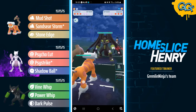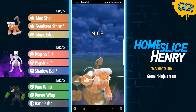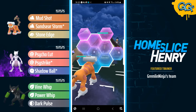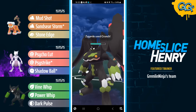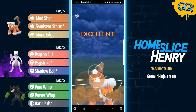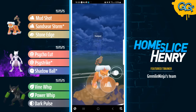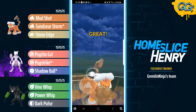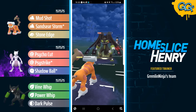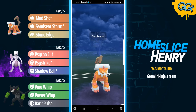Moving into the next match, leading Therian Landorus into Zygarde — the absolute scourge of the Master League. Landorus does have quite a bit of play here. Up one Mudshot, it does beat Zygarde in all even shielding situations. If it is at even energy, it can definitely depend on whether the opponent gets Crunch debuffs. We do see the Crunch shielded up first, firing off the Sandseer Storm. With Sandseer Storm, you don't have to worry about any guessing games when it comes to a debuff — the debuff chance is 100%. So now this Zygarde is very heavily debuffed. They can fire off the Crunch, but this is gonna do basically no damage. The Crunch connects, and we do not see a debuff — that's quite nice for the Landorus.